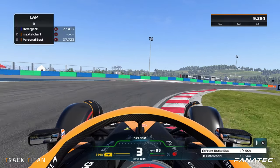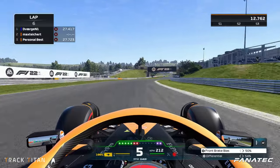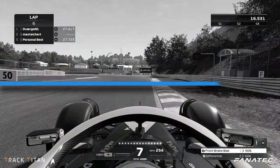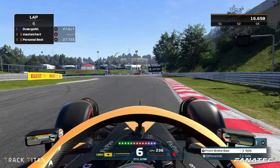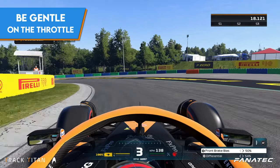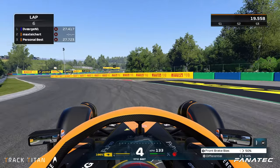We use a little bit of apex curbing here and run out wide, but immediately get back to the right-hand side to set us up for turn two. We dab on the brakes right on the 50 meter board and turn into this long left-hander, shifting down to third and accelerating once we pass the apex, gradually getting back on the throttle to combat any oversteer.